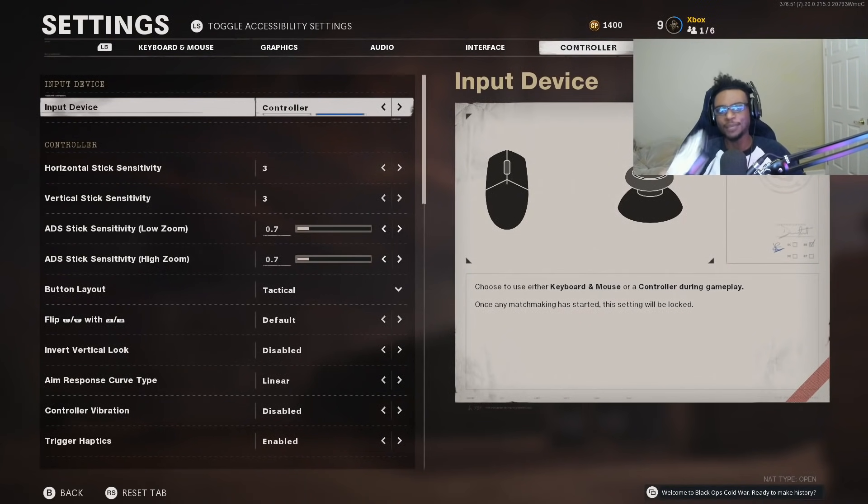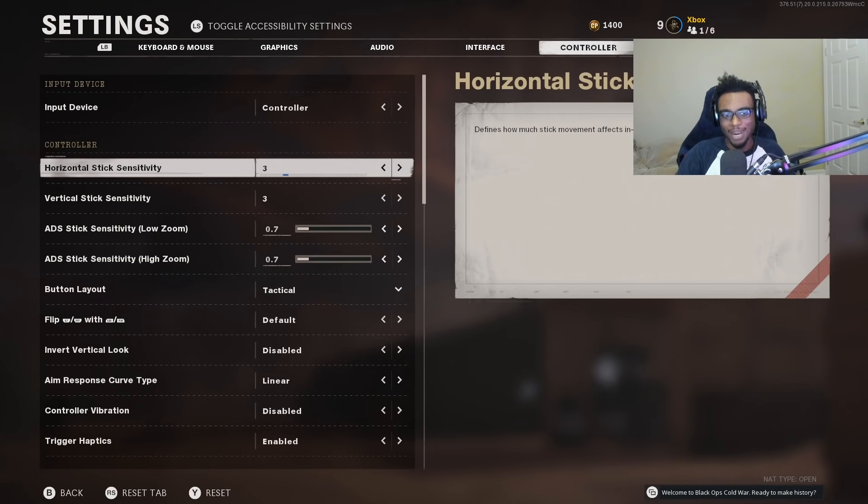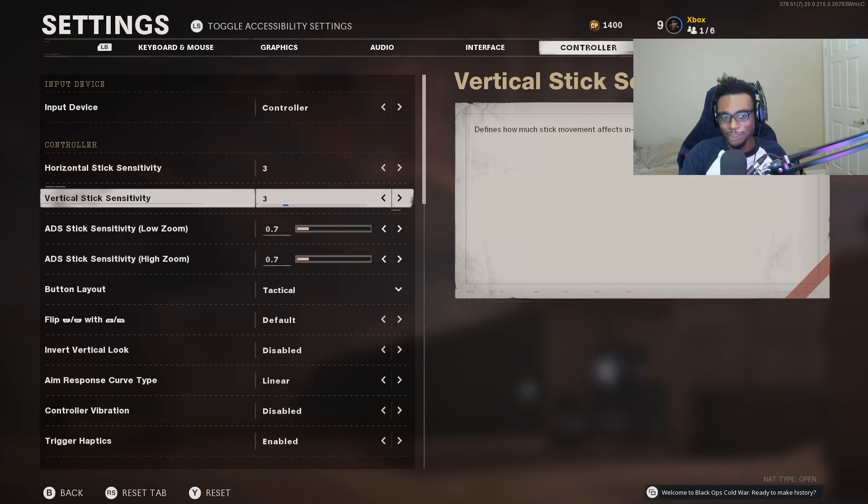I play with an Xbox Elite controller on PC. These settings are going to work whether you guys are playing on an Xbox controller, a PS4 controller, or with a mouse and keyboard. My horizontal sensitivity as well as my vertical sensitivity are going to be a 3. I play on a 3-3 sensitivity — all the gameplay you've seen on my channel uses it. I actually bumped it down from a 4-4 because I prioritize aim and accuracy.